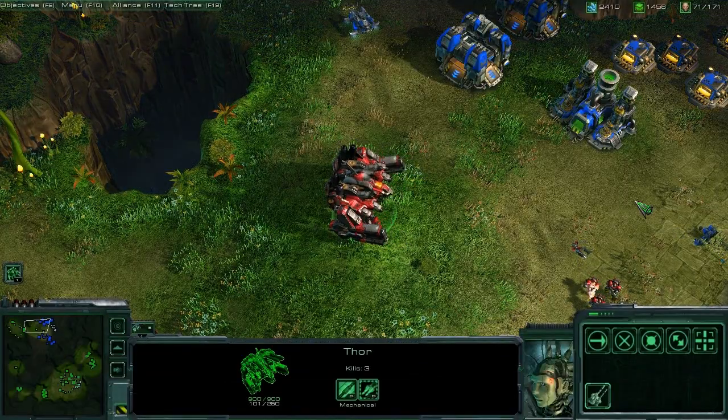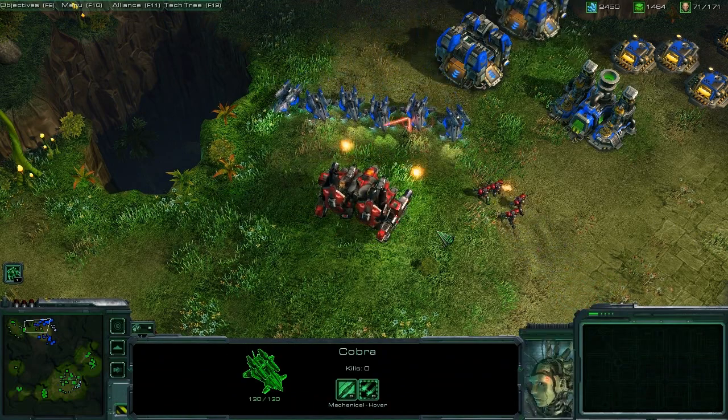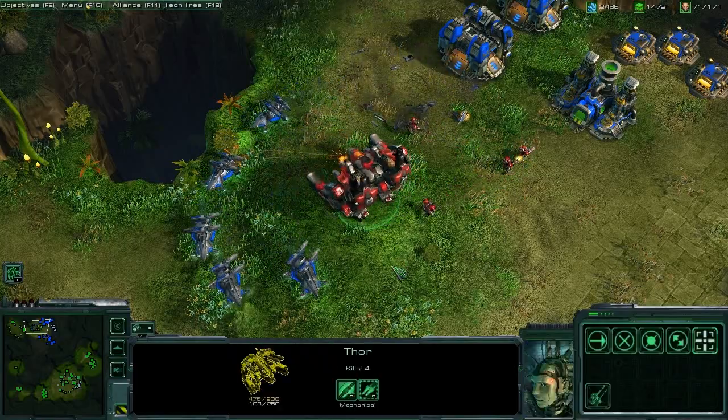Like everything in StarCraft II, the Thor does have his weaknesses. This is the Cobra. This is a small, fast Terran hover tank. He can actually fire on the move, and he uses his powerful railguns to batter through the Thor's thick armor.